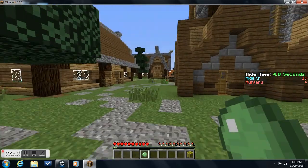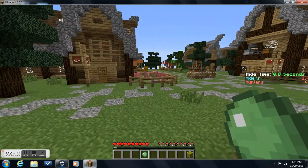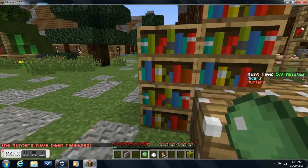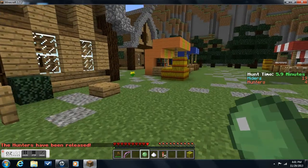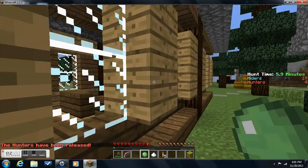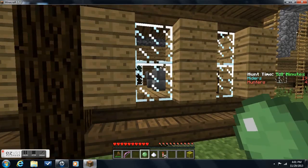This is a game where you have to hide from the hunters, who spawn on a ship. They have bows and swords. You also get a bow with an affinity, and a sword with speed.